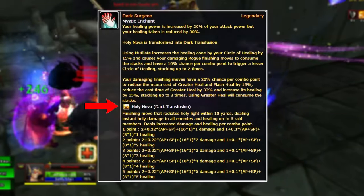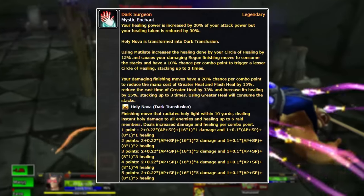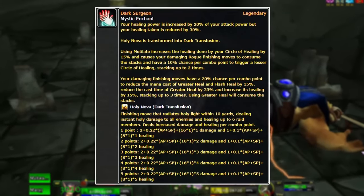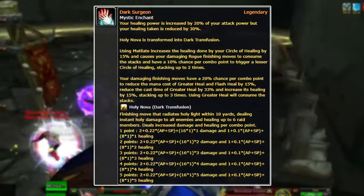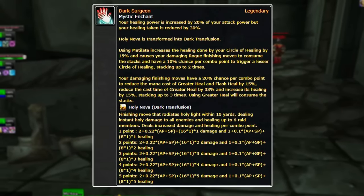Dark Transfusion requires Holy Nova but transforms it. Five combo points on this is going to do some damage but also heal everybody around me. Coupled with Circle of Healing, we have a lot of AoE. The point is to Mutilate, go for the Dark Transfusion, then Circle of Healing, pop somebody up with a greater heal or flash heal if they need it, and continue your DPS slash healing rotation.